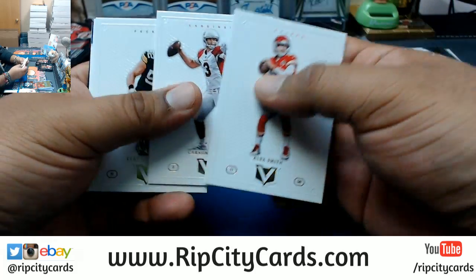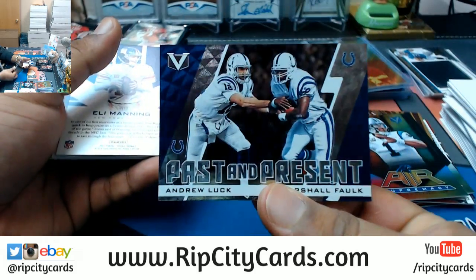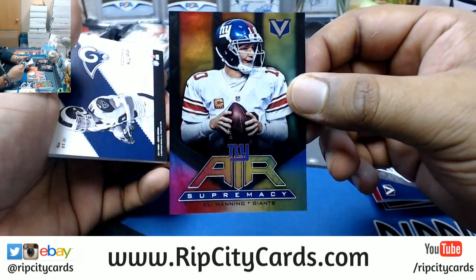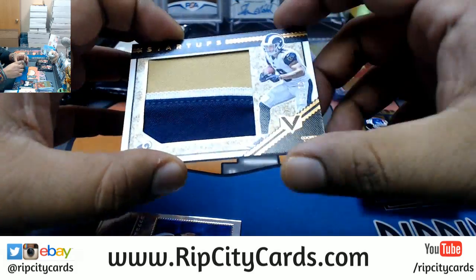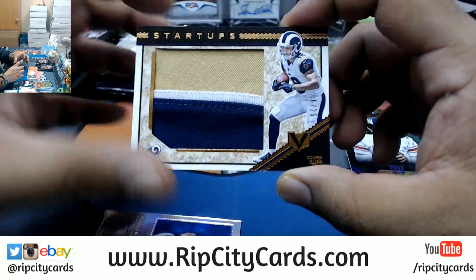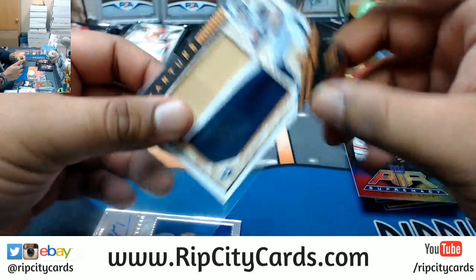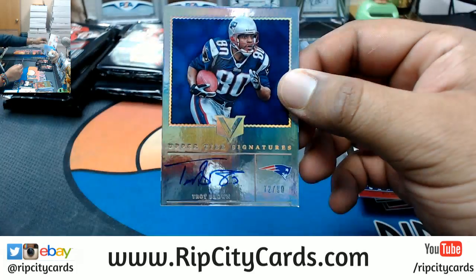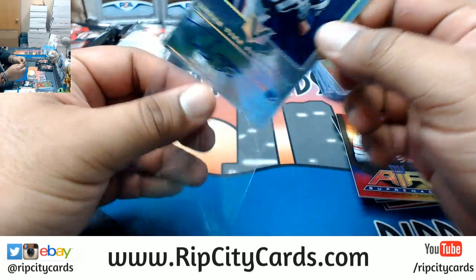Alex Smith, Carson Palmer, Clay Matthews, LeSean McCoy. Colts Past and Present. Eli Manning Air Supremacy for the Giants. Cooper Kupp — nice 3-color patch for the Rams, number 25, that's pretty nice. For the Patriots, Troy Brown numbered to 99, on-card auto for the Patriots — pretty sweet.